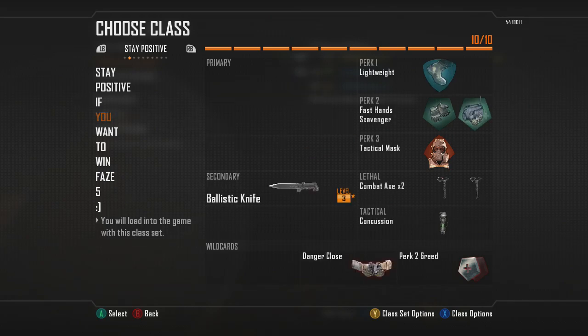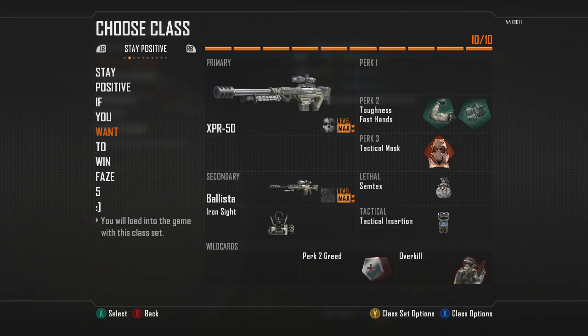Next one is my knifing class. I suggest making one of these — it's really a lot of fun. It can be frustrating sometimes, but if you hit a clip with it it is really reassuring. I got my first tomahawk quad feed the other day and I was so happy, and I got another split one yesterday. It's just a lot of fun.